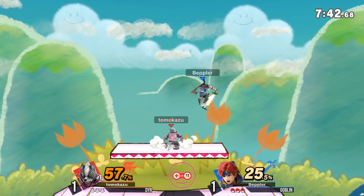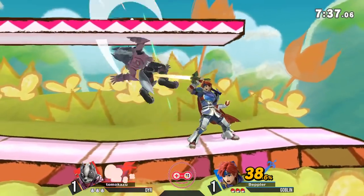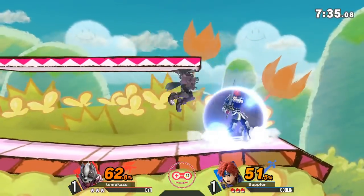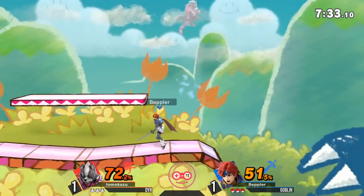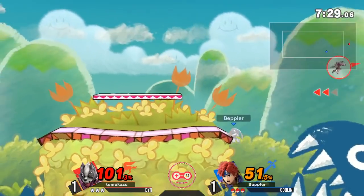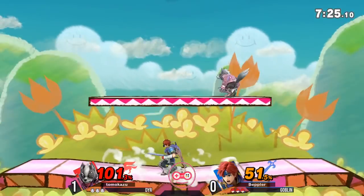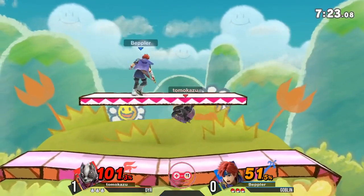Moving into game two, we have Yoshi's Island from Brawl. Playing with hazards off, there will be no extra platforms on the side, so this is basically as neutral a stage as it gets. There are some slants on the middle of the stage and on the ledges — certain characters can take advantage of that. Goblin trying to get the first edgeguard opportunity. Great mix from Dyer there to use an up B instead of a side B to miss that counter from Roy.